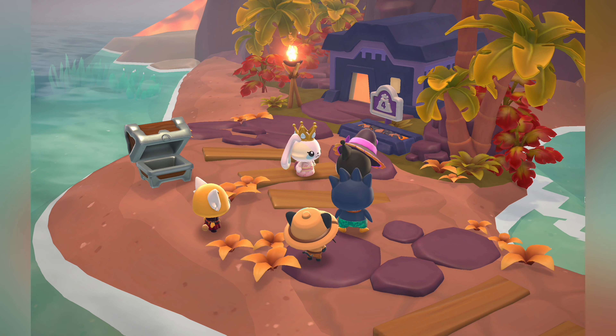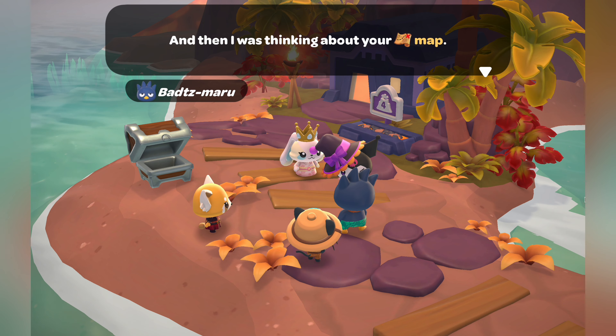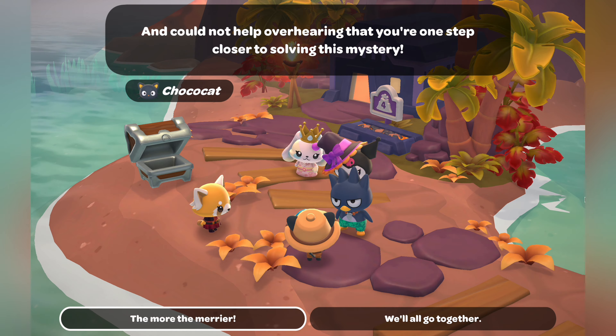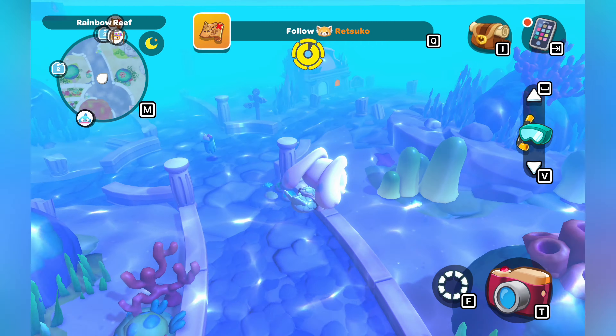First, you need a quest with Retsuko. This should appear once you reach level 17 with her and finish the swimming quest. When you go to Retsuko, she'll tell you she found this strange chest washed up on the beach of Mount Hothead.